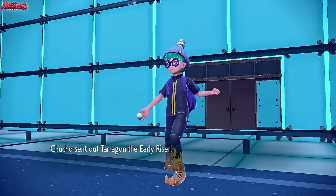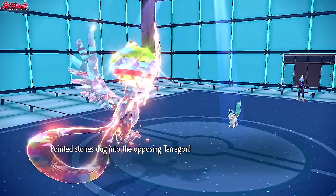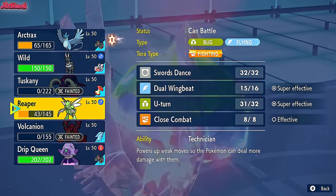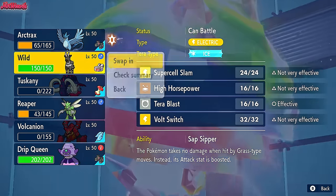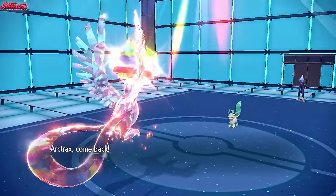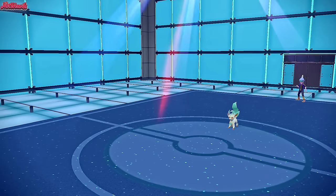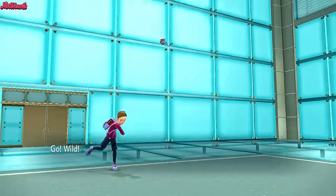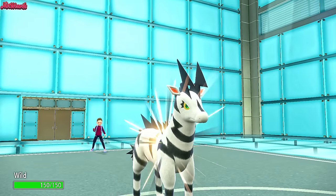Leafeon comes in. Stealth Rocks dig in. We can still use Articuno, but I'm going to switch straight into Zebstrika because it has Sap Sipper — making it immune to Solar Blade, which is potentially coming our way.